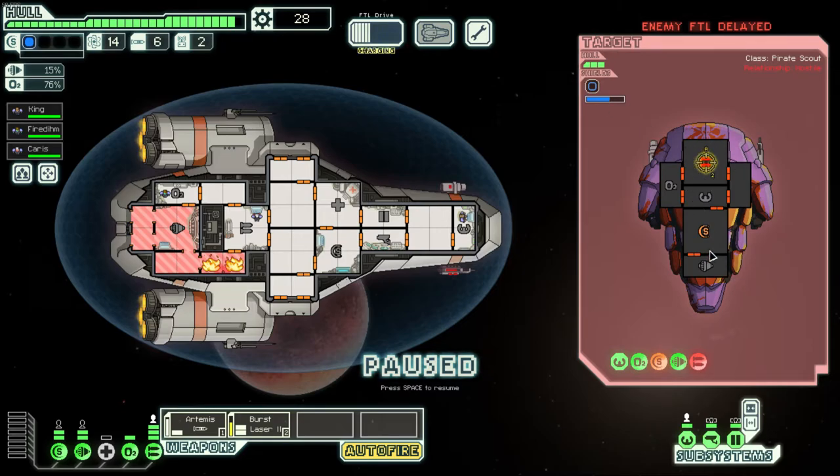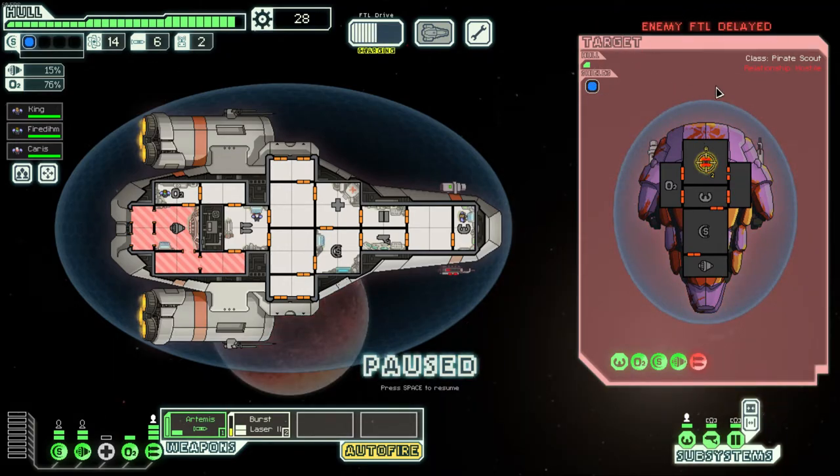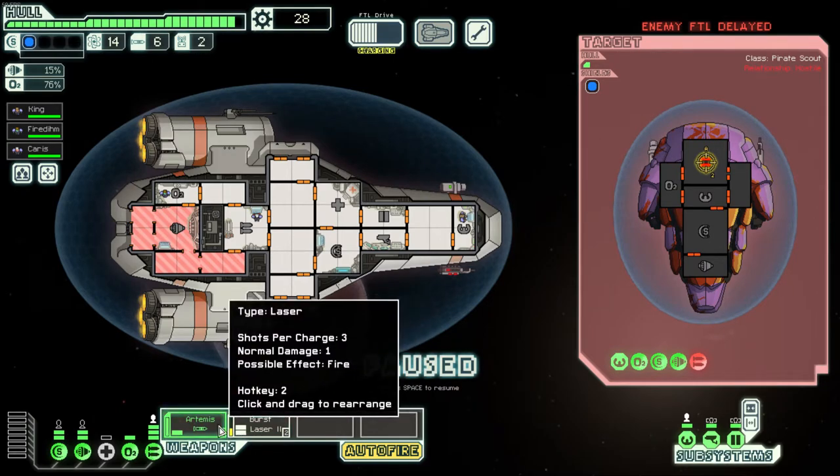With the doors closed, our crew is fine but the section slowly deoxygenates, putting out the fire. Meanwhile on the enemy ship, we took down their weapons. We can see they're fixing their shields. I could launch another missile, but I'll let the burst laser keep going. You should notice they are charging their FTL — they're trying to run away. To stop this, target their piloting or engines, because if they escape you get nothing.